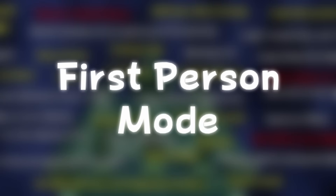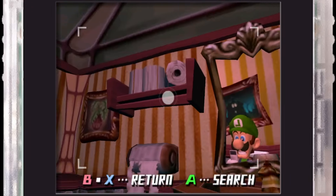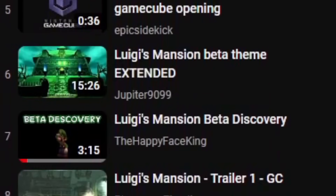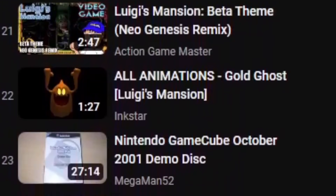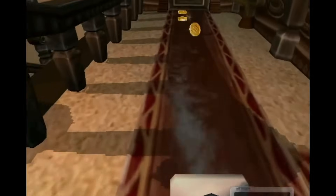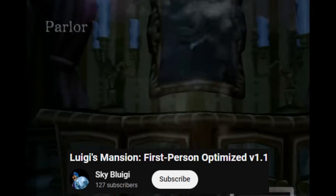First Person Mode: the Game Boy Horror serves as a first person perspective as everyone knows, but it was apparently also going to feature a first-person point of view for gameplay. This was allegedly shown off at E3, but I couldn't find a video despite searching through a lot of footage. There is a working first-person mod that gives an idea of what it might have looked like — this one is made by SkyBluigi, and I'll put a link in the description if anyone wants to try it out.